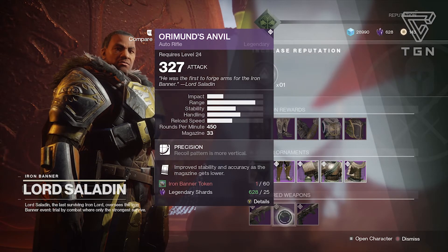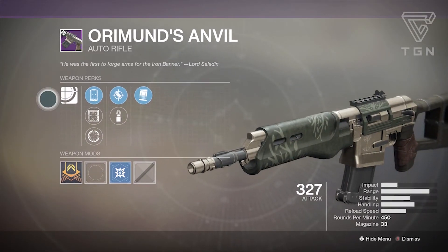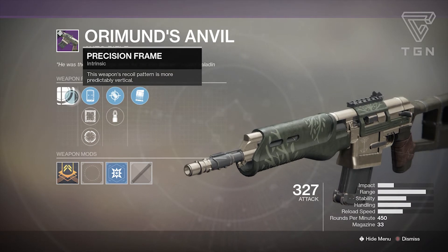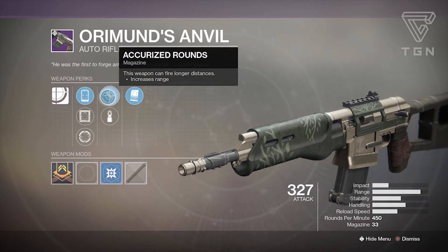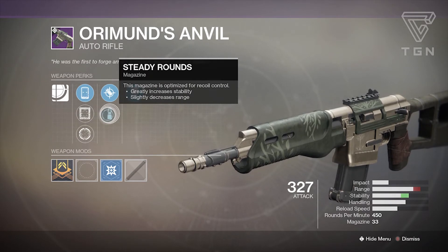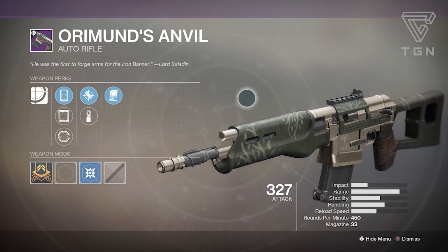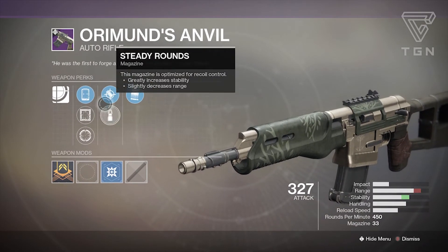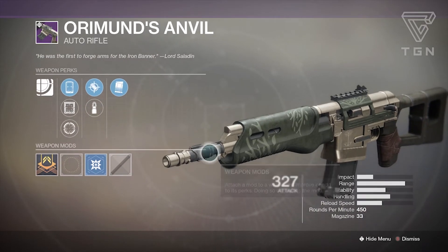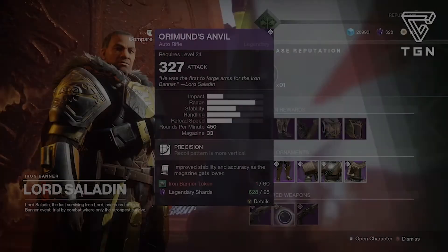There's already another SUROS pulse rifle with Outlaw, so this one feels redundant — kind of a reskin with a wolf on it. I wish it had a more interesting perk to differentiate it. Next is the kinetic auto rifle, the 450 rounds-per-minute archetype — the same as Uriel's Gift, Origin Story, and Positive Outlook. It has Precision Frame for more vertical recoil, sights IS-2 Classic, Model 8 Loop, and Mark 15 Lens, magazine options Accurized Rounds for range or Steady Rounds for stability, and Under Pressure which improves stability and accuracy as the magazine depletes. This weapon is going to be completely overpowered in the Crucible — lots of range, great stability options, and Under Pressure makes it even stronger. It's about to become a major part of the meta.